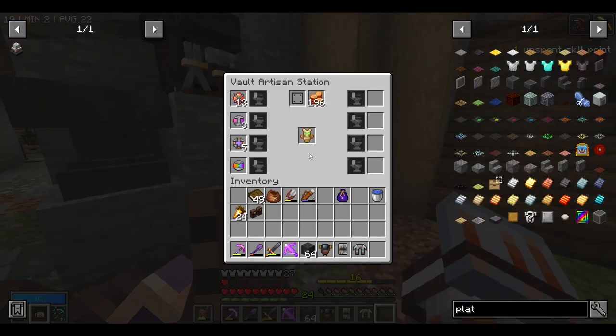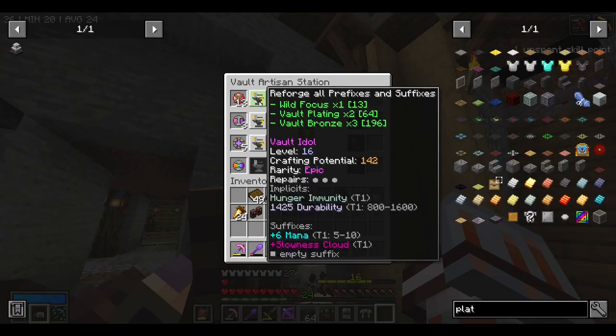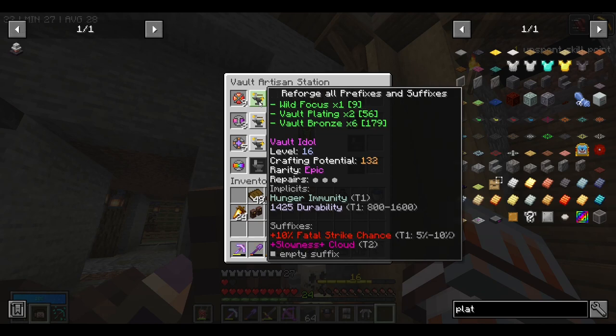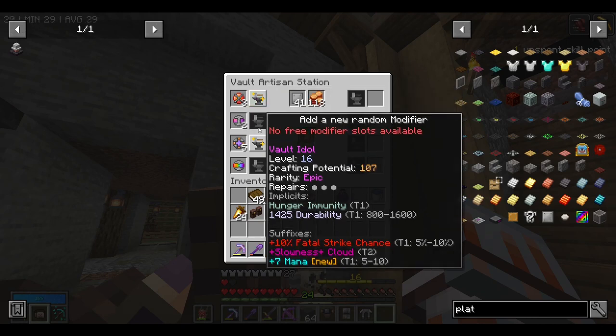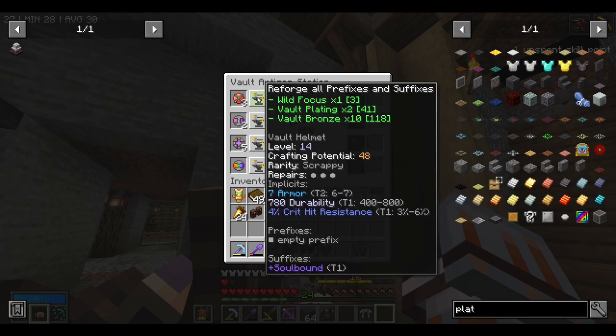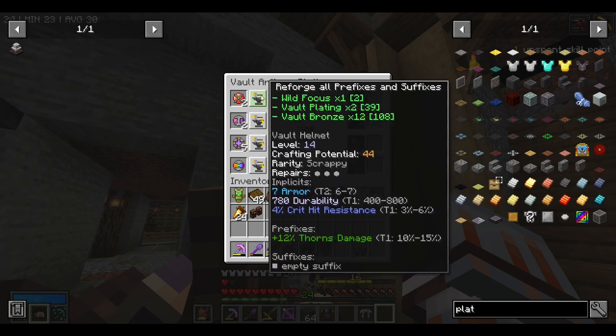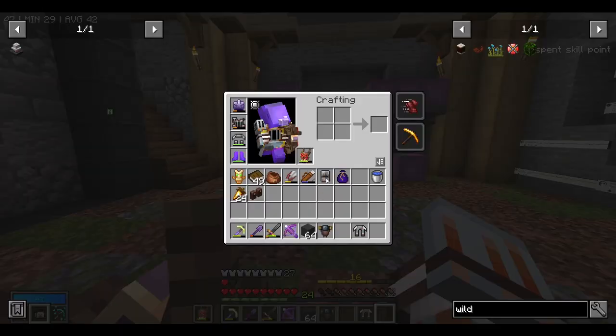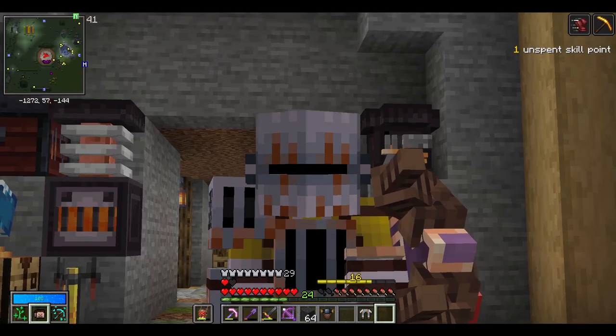I wonder if you can just roll these up like everything else - we need plating, so we'll do a couple wild focuses and see what we get. Slowness cloud, not too crazy - I'm wanting something that could help me in the vault. We'll go with slowness, fatal strike, and mana. I want to roll this helmet up a bit too, hopefully getting some extra prefix for armor. Right here is pretty good - 11 mana regen and plus two armor is honestly insane. That brings us from 27 to 29.